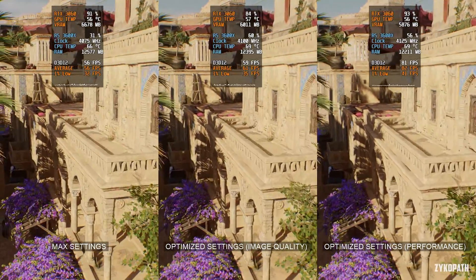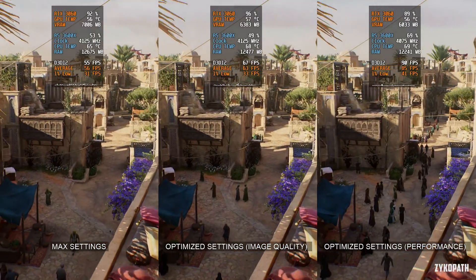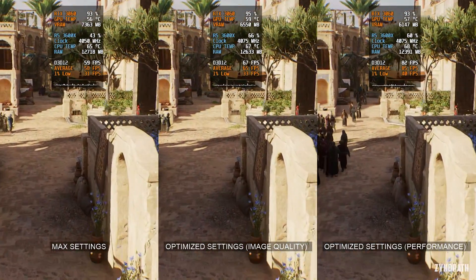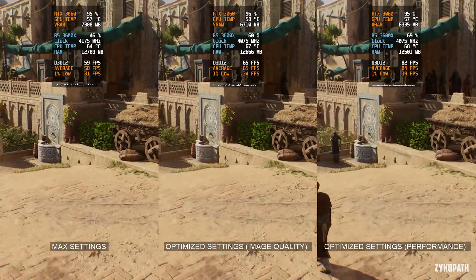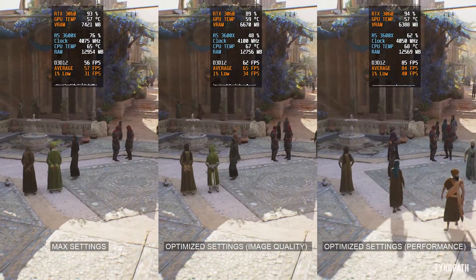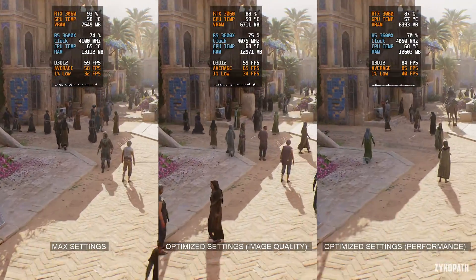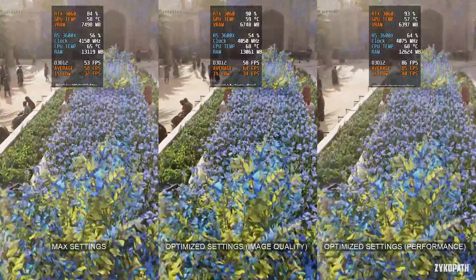I have found that the in-game benchmark is more demanding than actual gameplay. So if you can average your desired frame rate in the benchmark, you will have a great experience during gameplay. Using the favor image quality settings, the game only saw a small increase in performance over max settings while looking almost identical. And while using the favor performance settings, performance skyrocketed. The only thing noticeable visually is the impact of setting the world detail setting to high. So if you have some performance to spare, increase it to very high for that needed improvement to the game's level of detail.